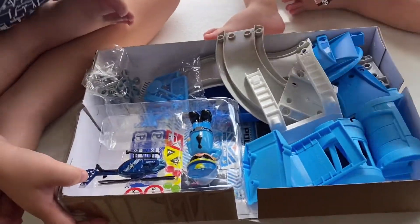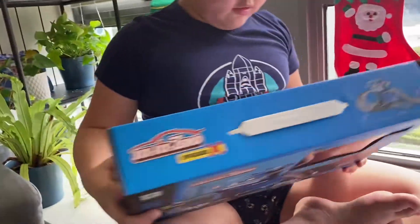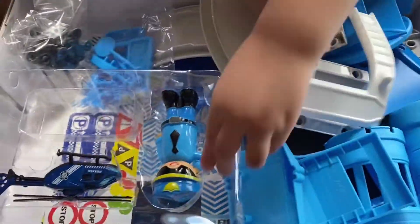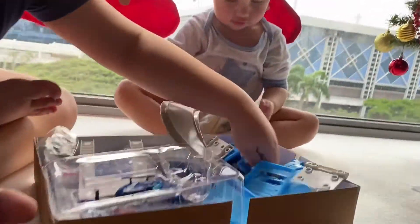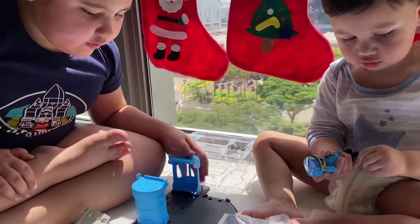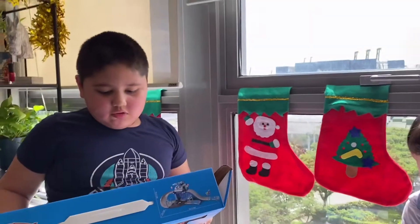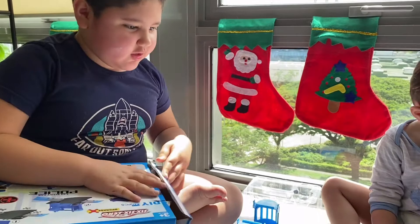Okay, the instructions are in the back here. Look, there. Okay, so what do we do first? We need the ground piece. Where's the ground piece? Okay guys, now we have done half of the set. So next — where's the box? We need to put the gate. Yeah, gate. Okay, where's the gate?